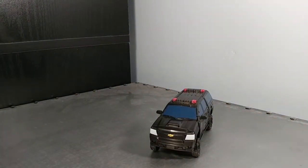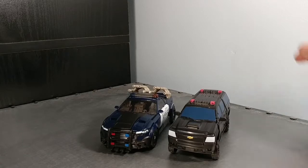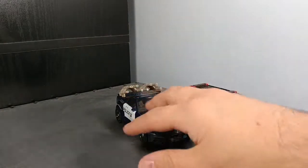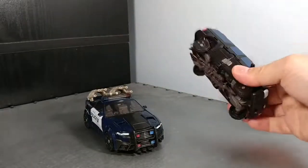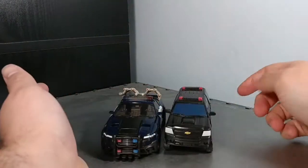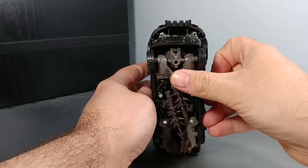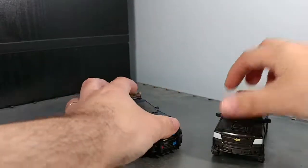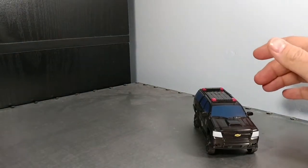Showing him off next to Barricade — they do look good together. There was a vehicle like this spotted on set and in the trailers, but no word on whether it's actually a Decepticon or if they just made a toy based on a vehicle in the movie. One problem is he's a lot skinnier than Barricade and also taller — a longer vehicle mode — but otherwise they still look good together.